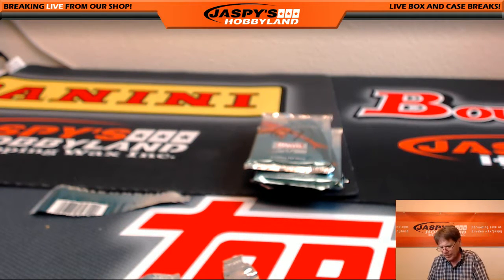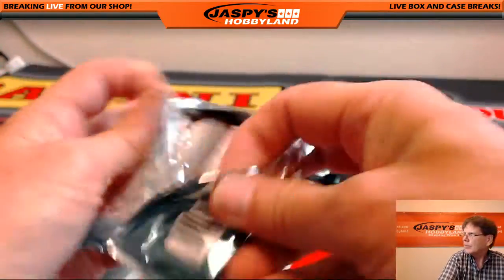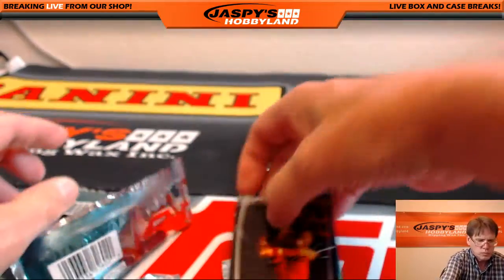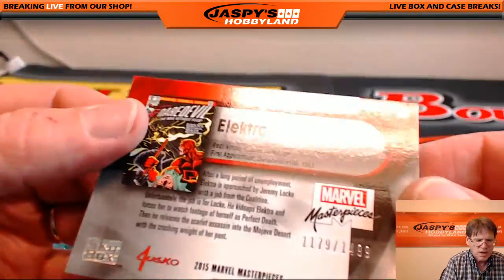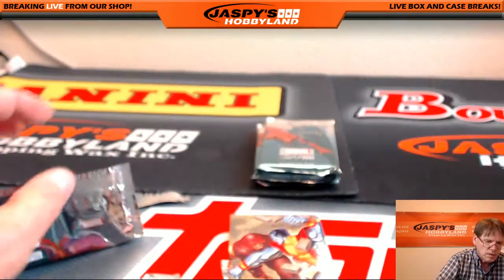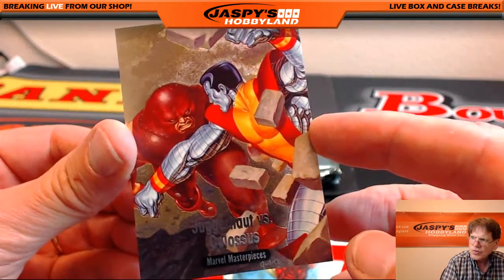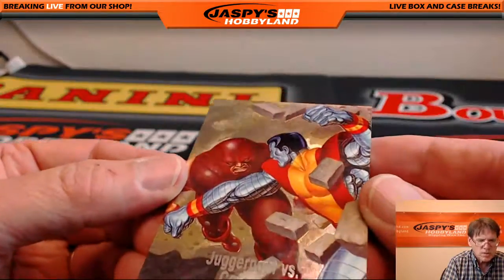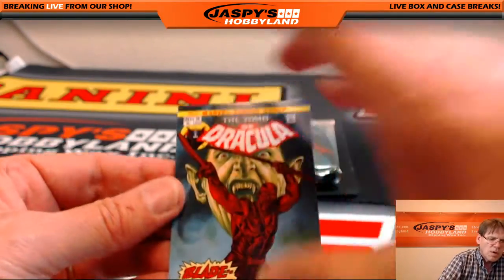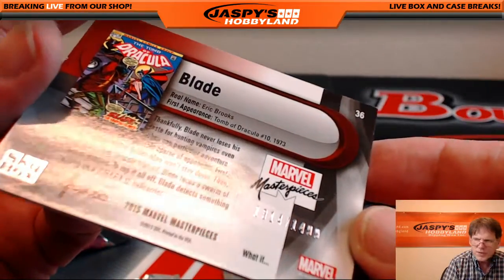So now we're on to pack 9, going out to John. Good luck, John. Electra — Joe Jusko did this art, very nice, 1179 of $14.99. Juggernaut versus Colossus — great artwork, extremely nice, unnumbered. And the Tomb of Dracula, Blade the Vampire Slayer — 1314 of $14.99.